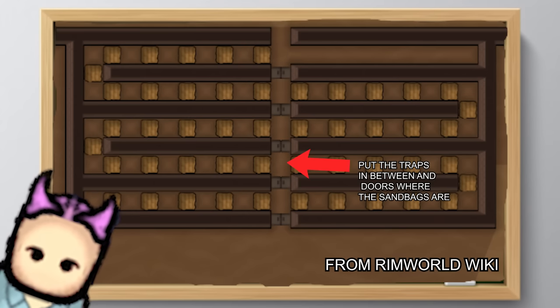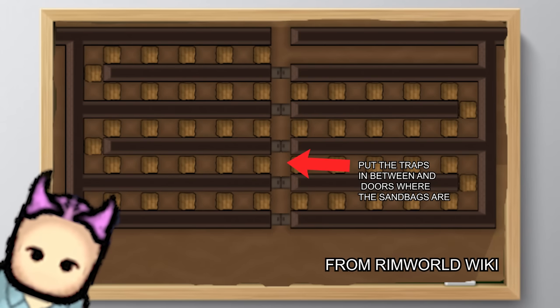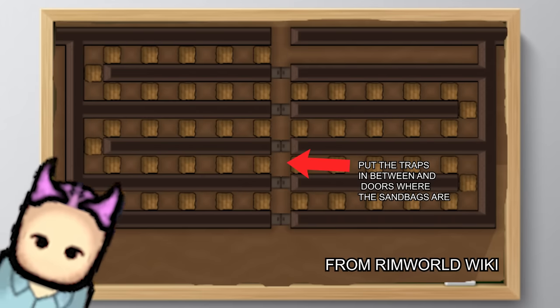In between traps on the wall, set up a door — both to allow your pawns easy access to replace the traps and to move through the hallway quickly and safely. In between the traps, put sandbags or drop-off points for stone, so invaders can't stand on the spot and are slowed down as they are forced to go up and over.